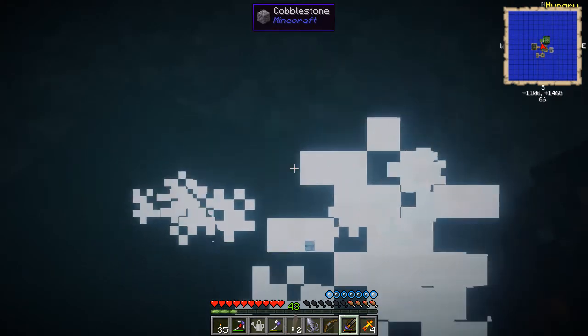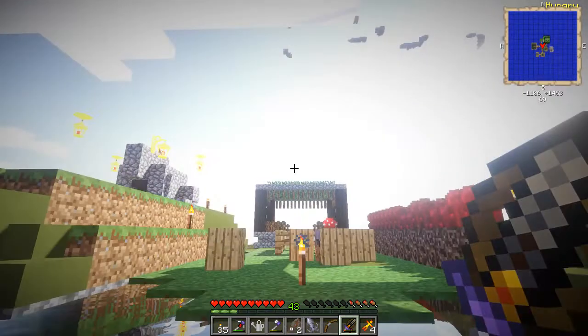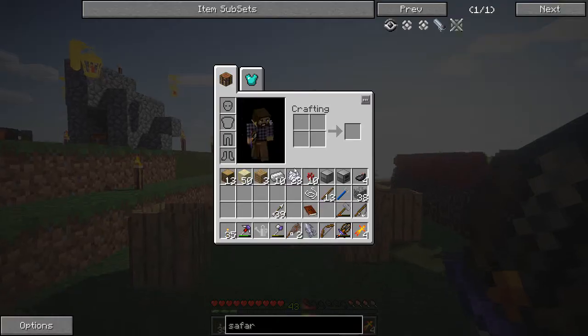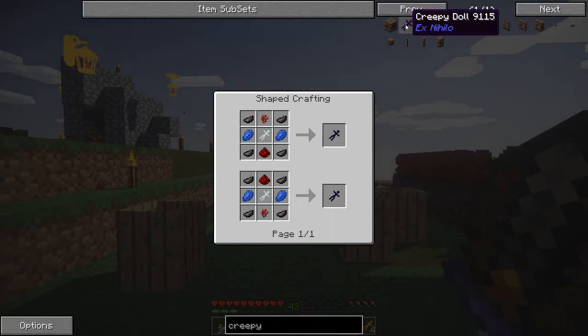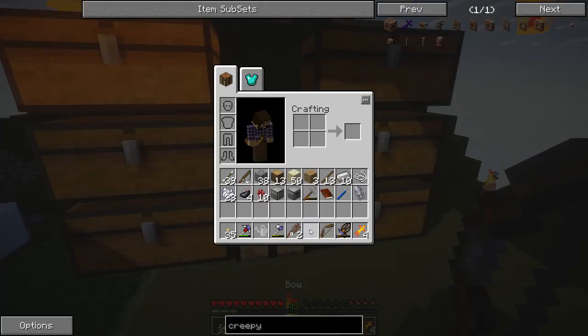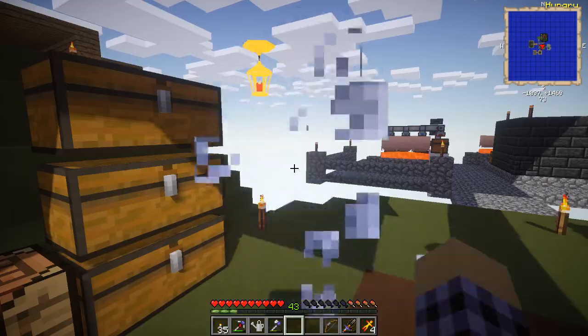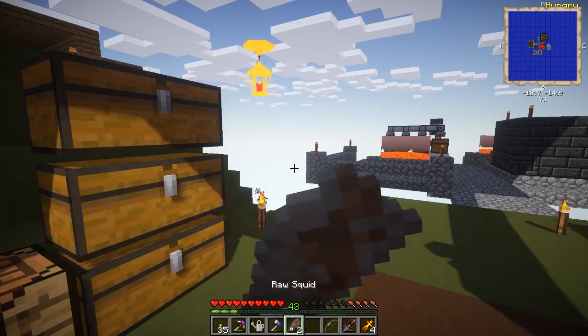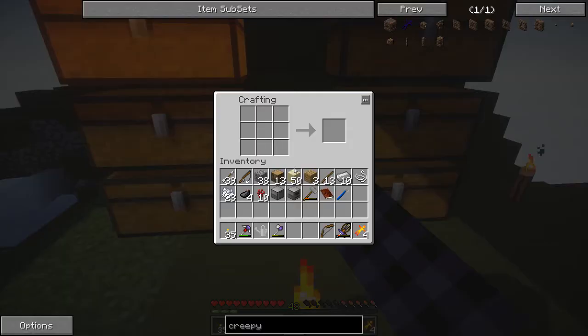One ink sac. What about you? Three ink sacs. How many do we need? Four? I'm out of food. Can I eat the raw calamari? Oh, that is not good food. That is terrible food.